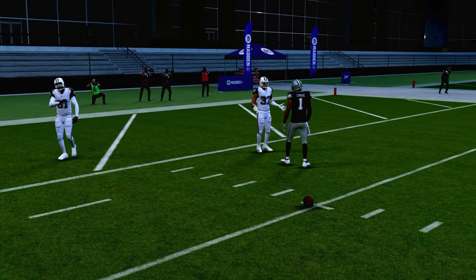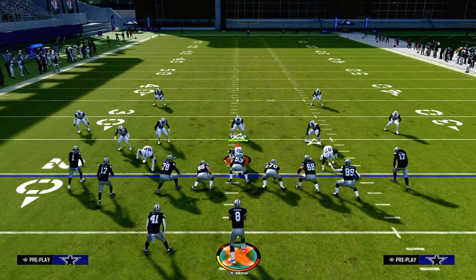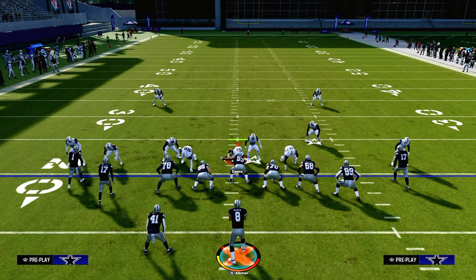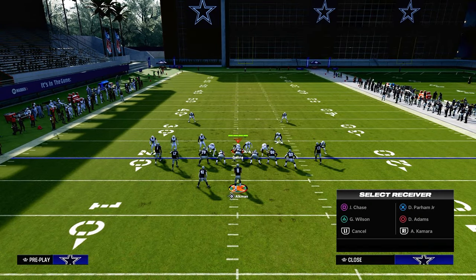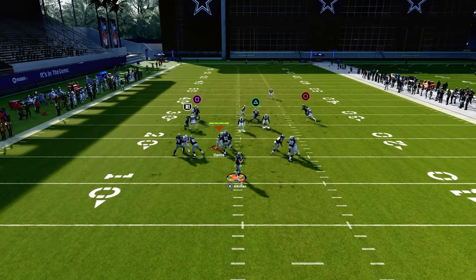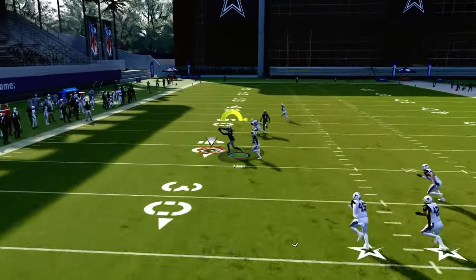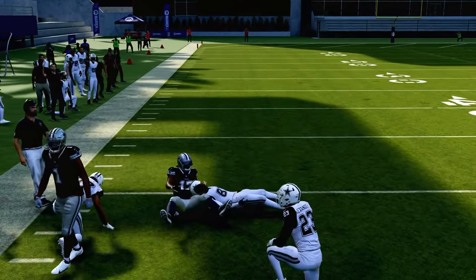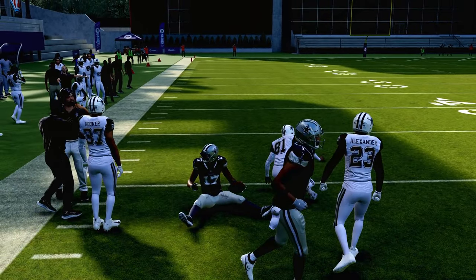If you know it's probably going to be man-to-man coverage, you can also use your Slot Apprentice or Hot Route Master to put a sharper-cutting post on the field. It's really the same basic concept — this post is just going to do a better job of attacking standard man coverage and standard coverage defenses that you're going to face.